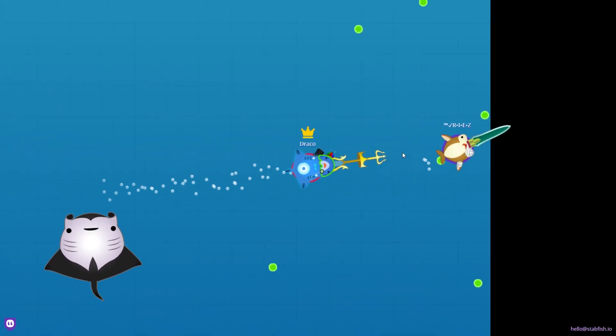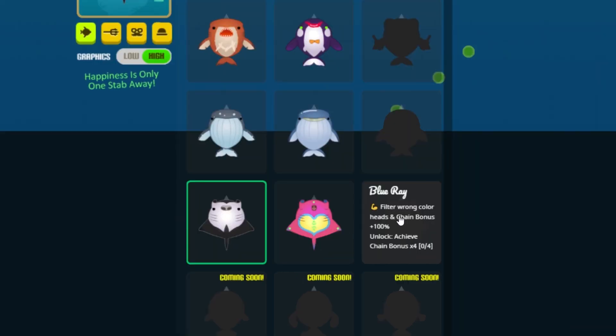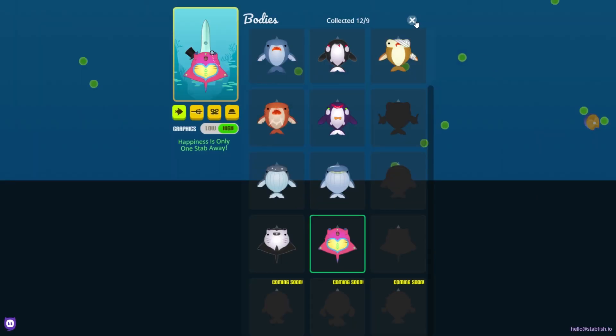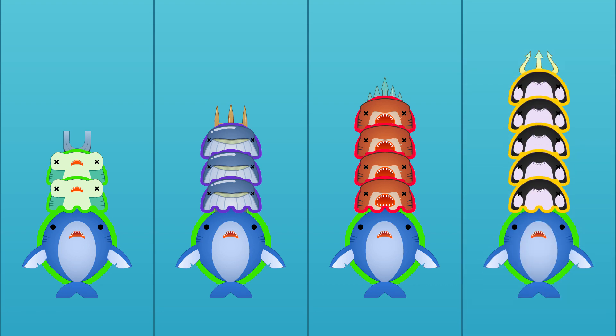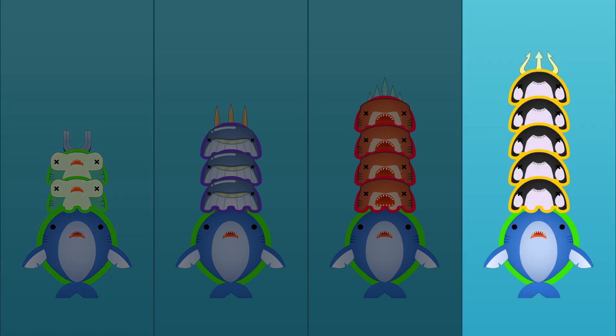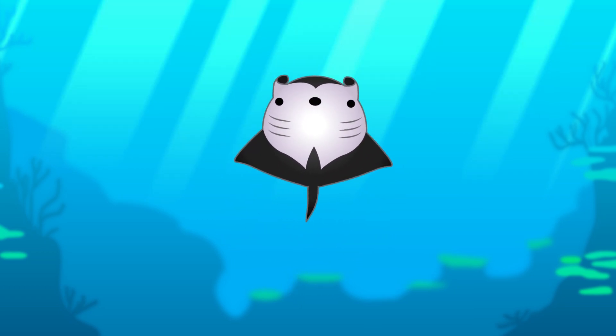But how do we get it? For the new skin, you need to achieve 4 chain bonuses in one game using the Manta Ray. And here's a tip for you: the number of heads required to achieve chain bonus will increase as your weapon levels up. The first stage of your weapon only requires 2 heads, and the final stage will need 5 heads. This means the lower your weapon level is, the easier you get the bonus.